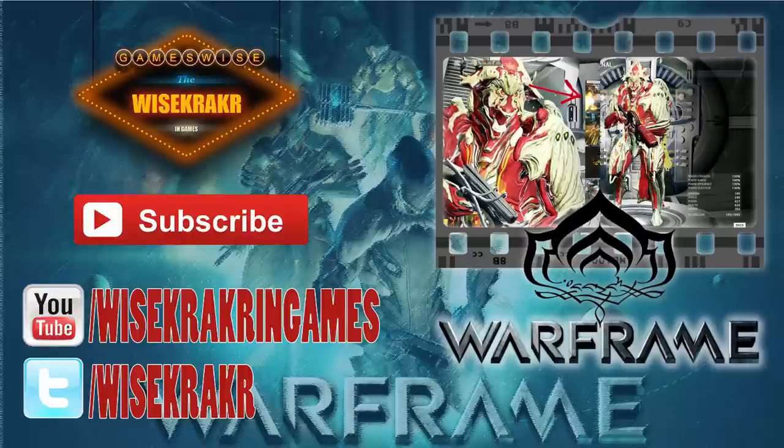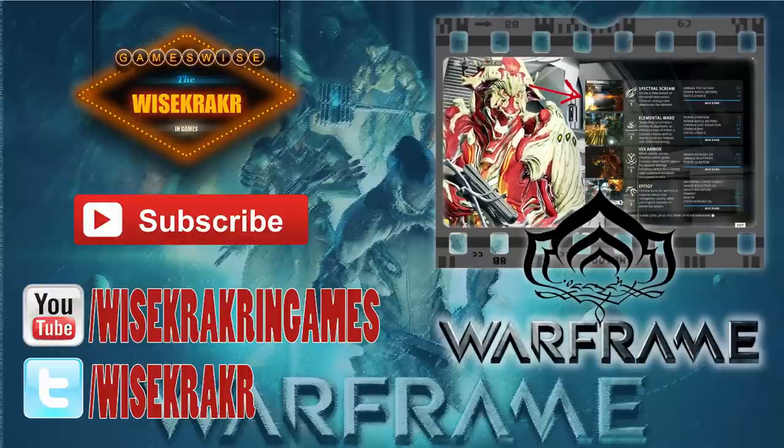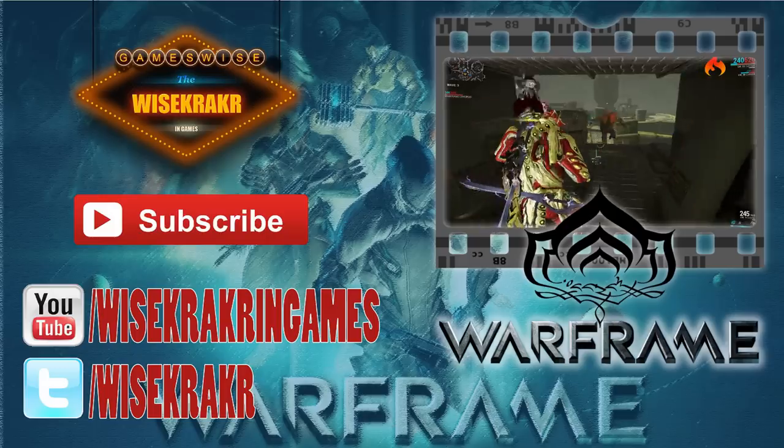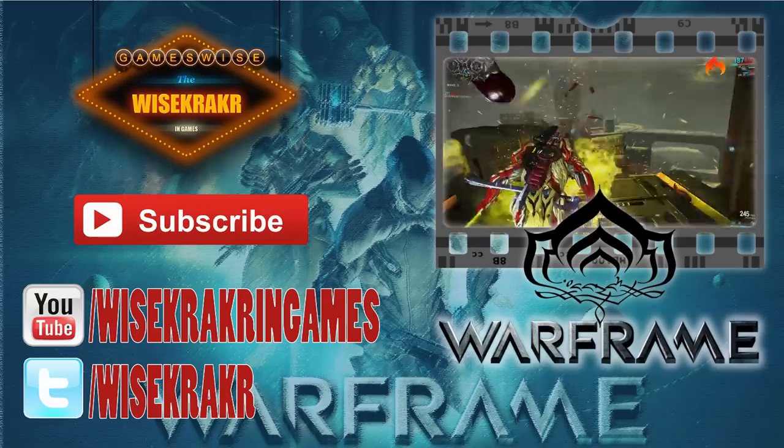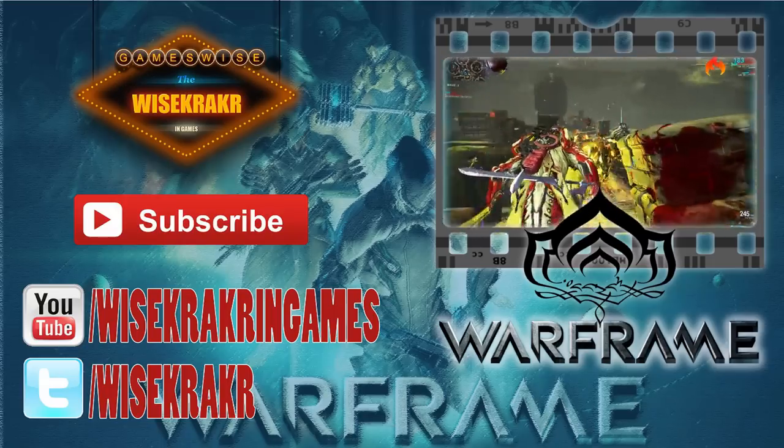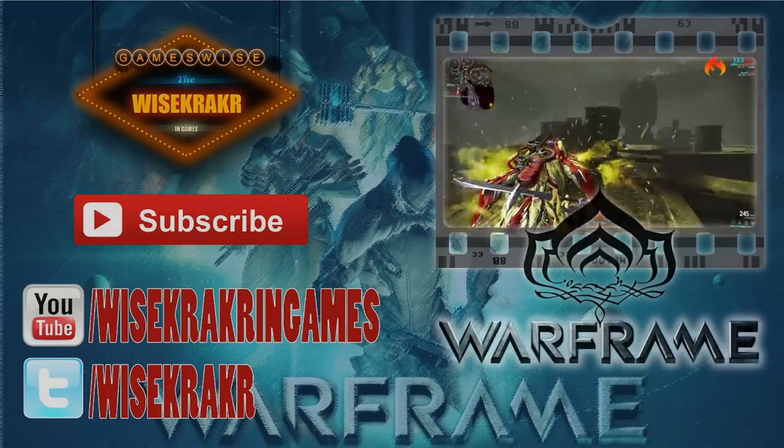And we begin with heat damage. With the first ability, Spectral Scream, your Chroma will spit fire. So in this case, you do heat damage plus ignite the targets you hit.